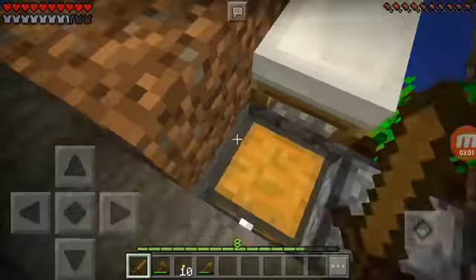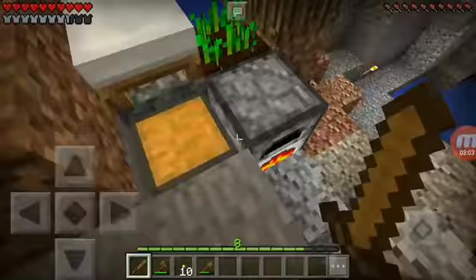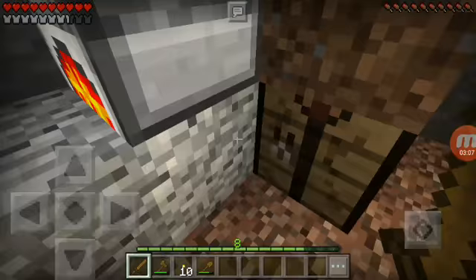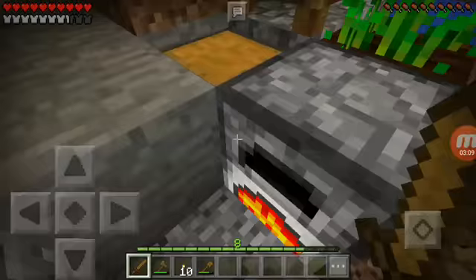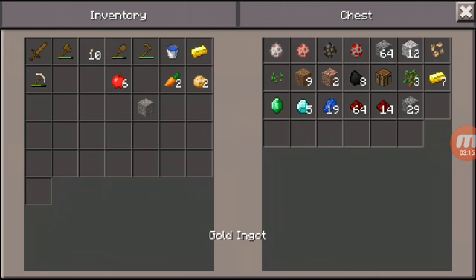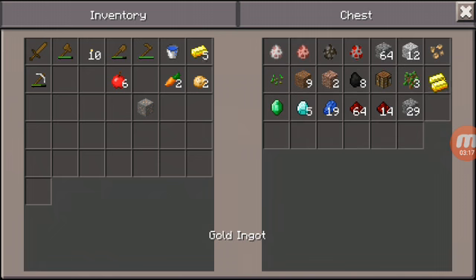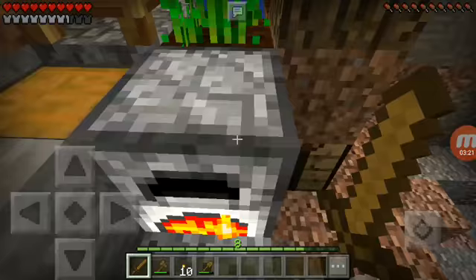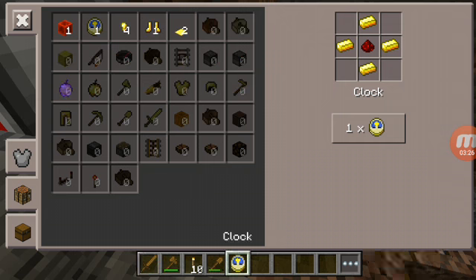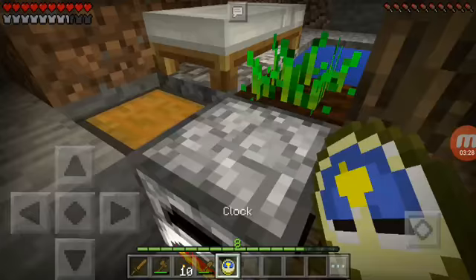We're also getting a lot of cobblestone, which is good. We have our tree grown here and our plants are growing pretty well. I'm gonna need to make a clock soon, though I have no idea how to make that. I believe you need gold and redstone for it — let's grab those and try it.